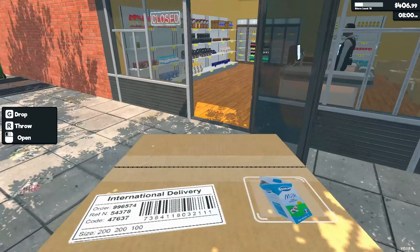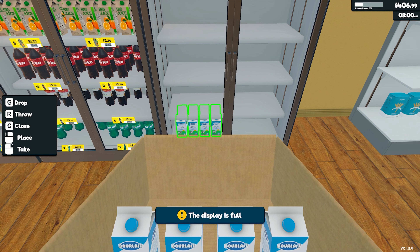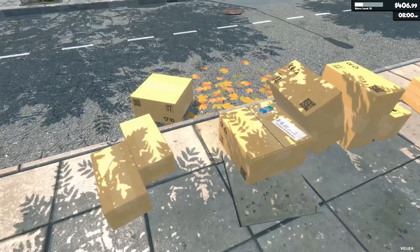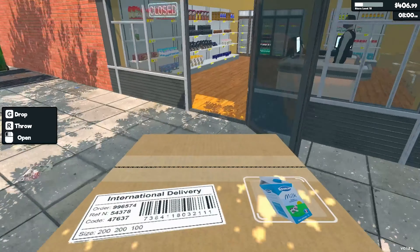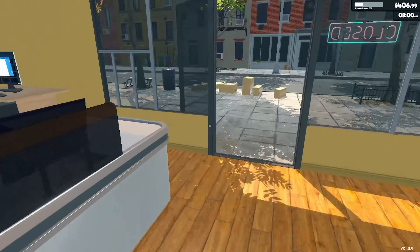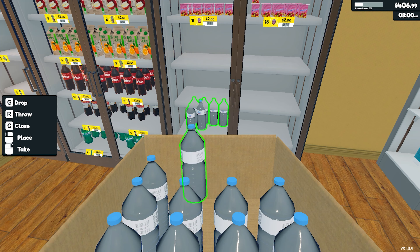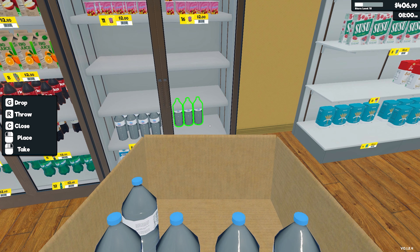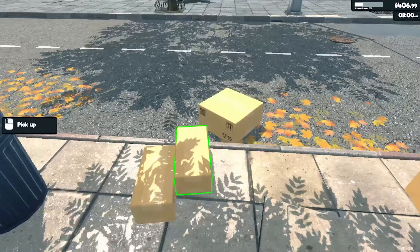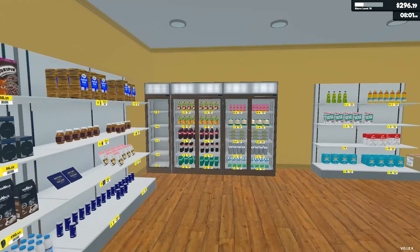Now we're going to start with the milk. The milk should be at the bottom — I like the milk at the bottom. Now we have two shelves of milk. We're going to put this one over here. If you hear me sniffles, I'm going to try to remove it in editing. I caught a cold — temperature is changing weird. Okay, we're going to start the day. I think I filled everything.